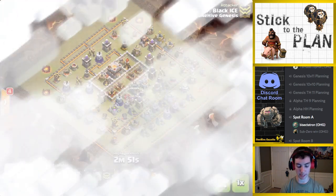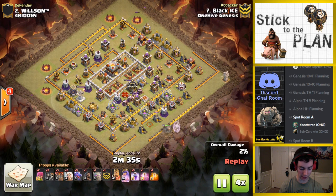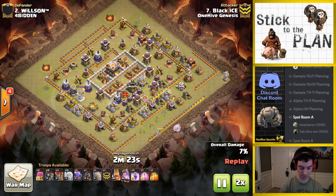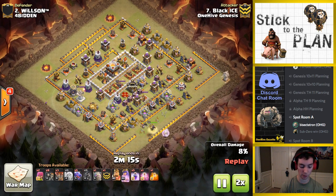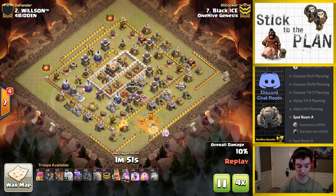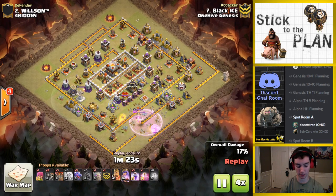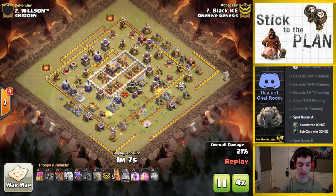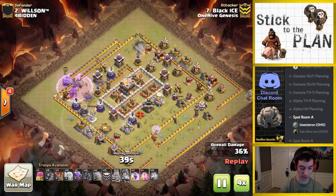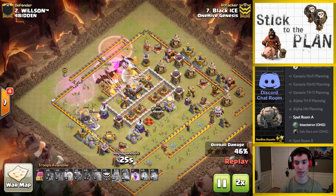We'll go ahead and briefly take a look at my attack on it. This is a dragon attack — I dropped down the queen and some healers, hoping for her to get more percentage, but she didn't go the way I wanted. She kills the Lava Hound, so she got decent value, but the dragons hit so many Seeking Air Mines — that was the main thing that cost this attack. There's a ton of Seeking Air Mines guarding the core by the Town Hall, and the dragons just couldn't get through. So a 48% no stars.